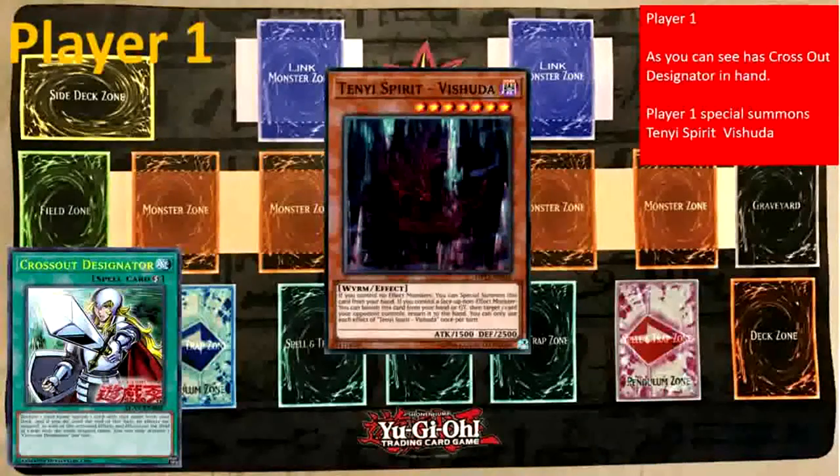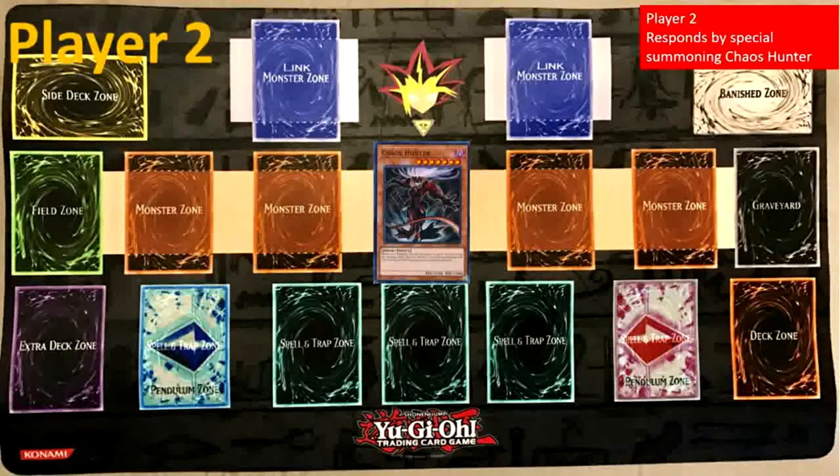Player One, as you can see, has Crossout Designator and special summons — let's say a spirit. Player Two responds by special summoning Chaos Hunter. Now, because Chaos Hunter has been special summoned, Player One cannot activate the effects of Crossout Designator. As we have fully established, Crossout Designator's activation condition is to banish a card, and Chaos Hunter's continuous effect — as long as it's on the field face-up — is that your opponent cannot banish cards. So there you have it. We have a card right here that can negate Crossout Designator.